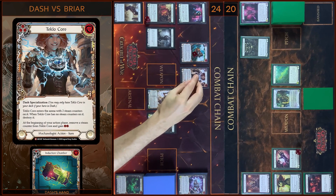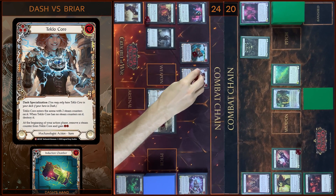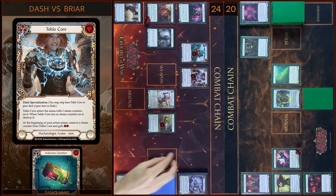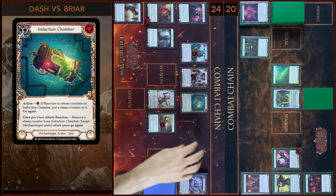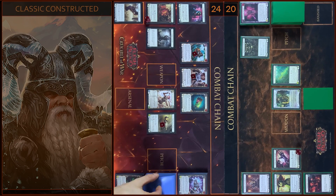I'm gonna start with Tekla Core. I remove one Steam Counter and I gain two resources. And then I will play Induction Chamber — pay two. That's all — passed on to you.